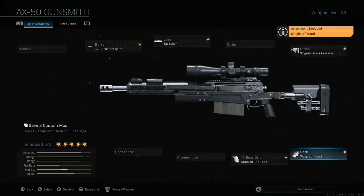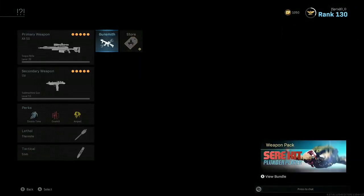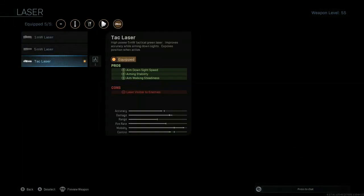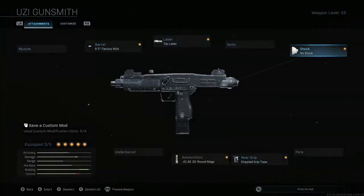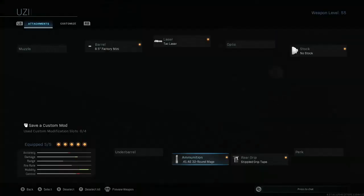I'm going to use Sleight of Hand so I can reload faster — plus it gives a little bit of that mobility back, and Sleight of Hand also gives you a slightly better fire rate. Next up we have the Uzi with the 8.5 Factory Mini barrel, Tac Laser, No Stock, and Stippled Grip Tape — basically the same as the AX50 to increase ADS speed as much as possible. We also have the 0.41 AE 32 Round Mags which adds damage and range for more one-hit kills at longer range.